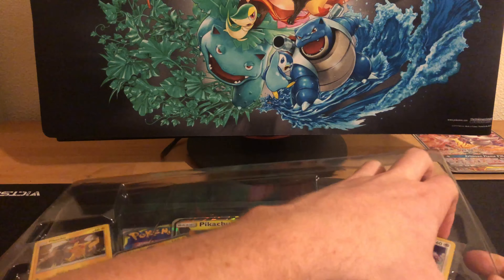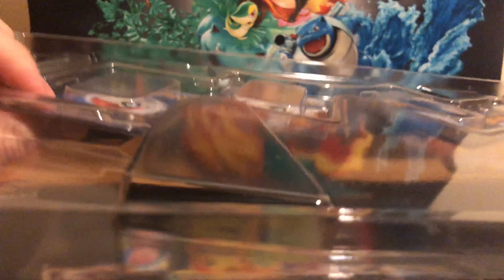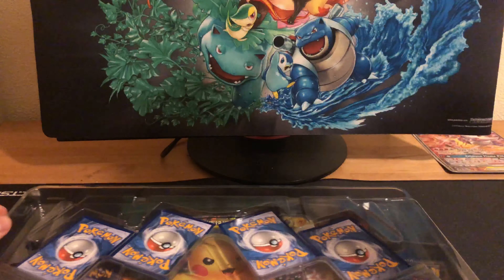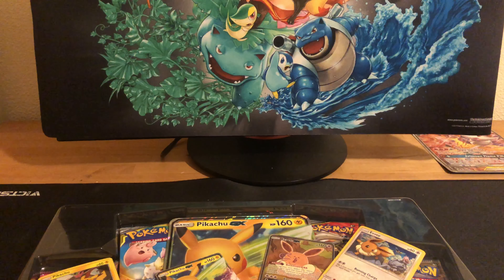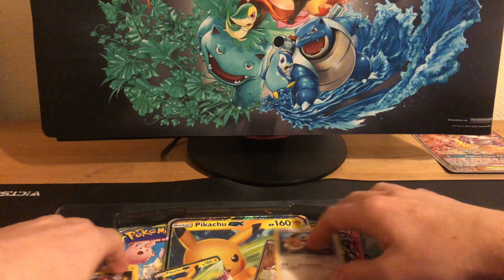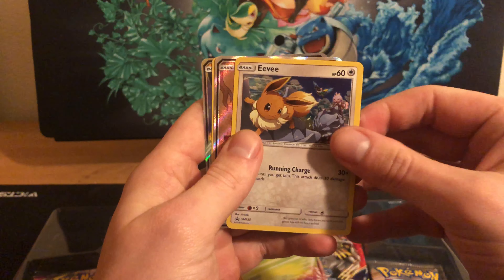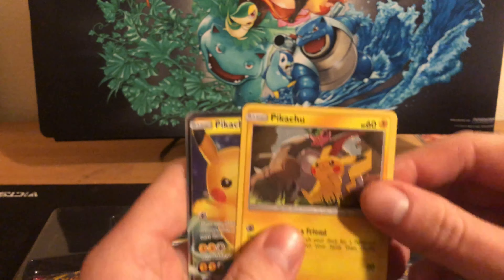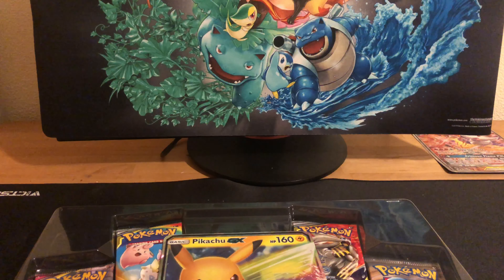And there's the four promos for you. Let's go ahead and check those out. Alrighty, we have the Eevee, Eevee GX, Pikachu, and Pikachu GX.